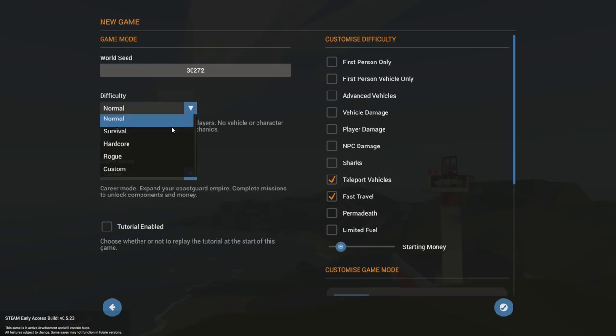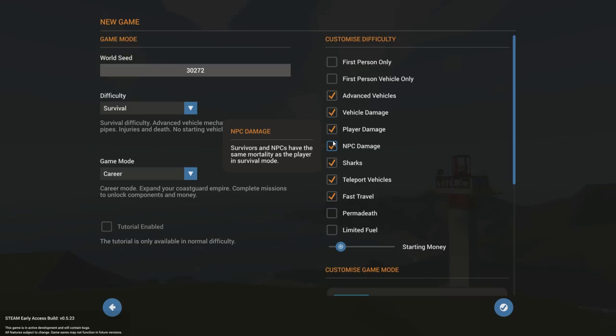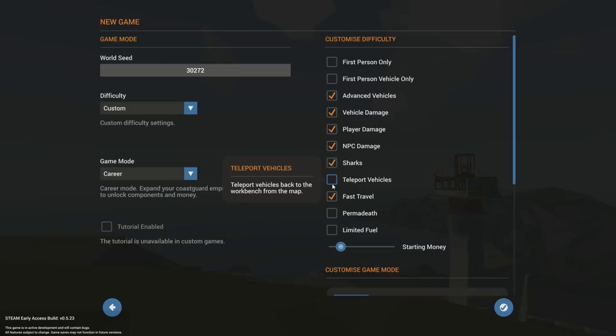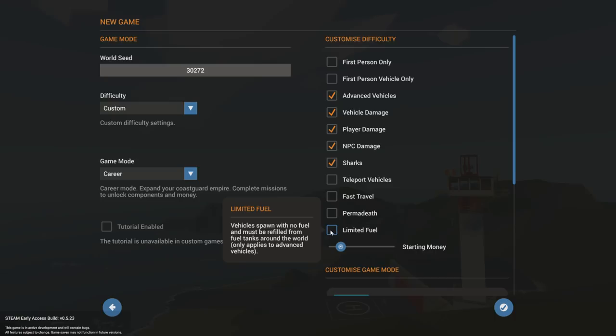We're going to make it a survival game. I'm going to allow first person vehicle mode, enable advanced vehicles, vehicle damage, player damage, NPC damage, and sharks. I will not allow teleporting vehicles back to the workbench — this is too easy, because at some point you might have a capsized vehicle and just teleporting it back takes away the experience. I'm also removing fast travel as it can be a bit of a cheat. I'll have permadeath off, and limited fuel on, meaning vehicles will require fuel — which can be a headache especially when testing vehicles.